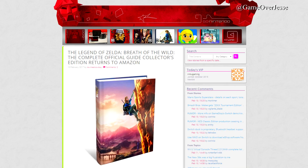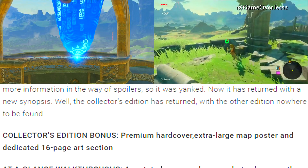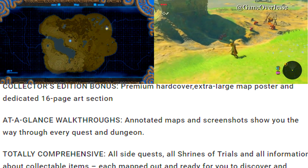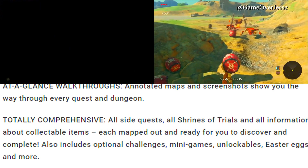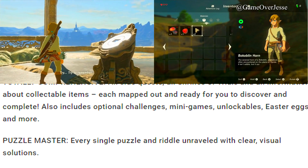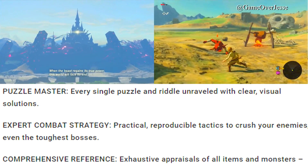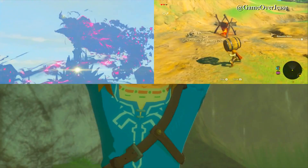At number five, we have some information about the upcoming Arts and Artifacts book. Here is the official synopsis: the Collector's Edition bonus comes with a premium hardcover, extra-large map poster, and dedicated 16-page art section. It has at-a-glance walkthroughs with annotated maps and screenshots through every quest and dungeon. It's totally comprehensive — all side quests, all shrines of trials, all collectable items mapped out. It also includes optional challenges, minigames, unlockables, easter eggs, every puzzle and riddle unraveled with clear visual solutions, expert combat strategy, exhaustive appraisals of all items and monsters including hidden parameters, an extra-large map poster covering the entire game world, and it's carefully designed to avoid unnecessary story spoilers.